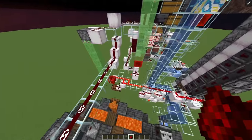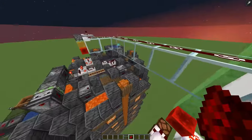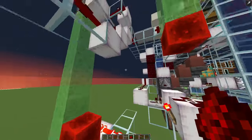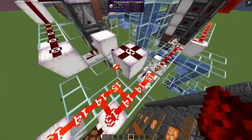Now let's talk about the chunk loader here — and this is basically an OR gate. So this chunk loader will be on if either the bone meal farm is running, in which case I will have a signal here, or the kelp farm is running, in which case I will have a redstone signal here,